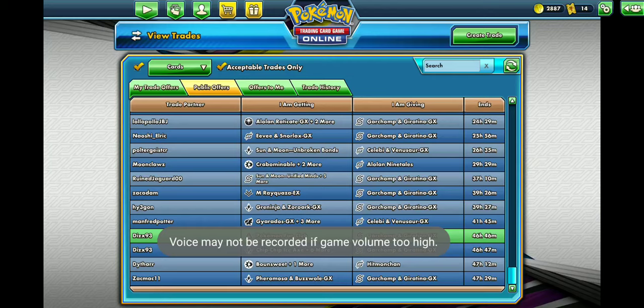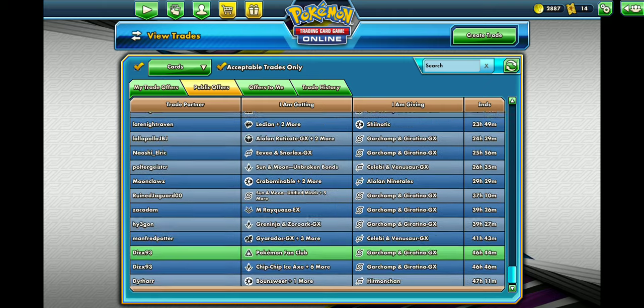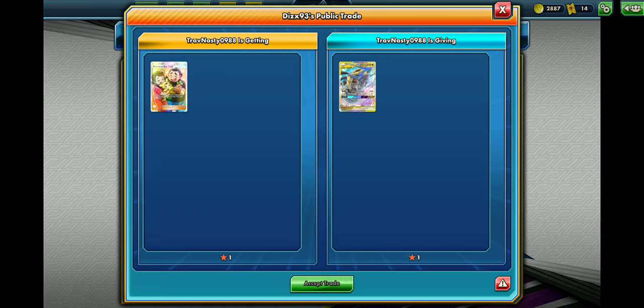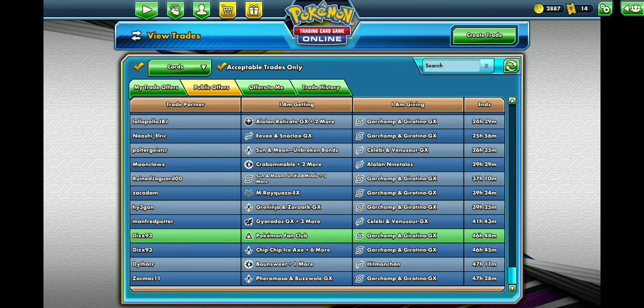Welcome back to another episode of Pokemon Trading Card Game Online with your boy Travnasty. Today we're going to go looking through some potential trades. They just released the Unified Minds booster packs, and one of the hottest items out of those booster packs right now is Garchomp Giratina. I just got lucky enough to get one, so we're going to go ahead and see who we can sucker out of some packs.